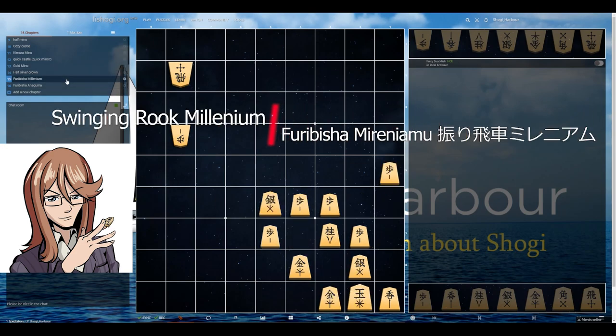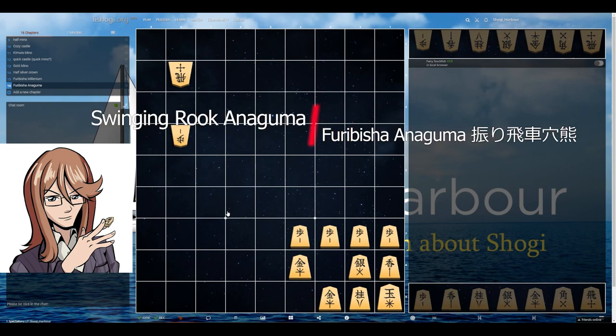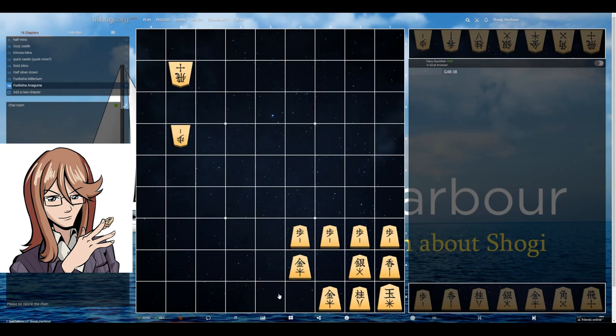There is also a Furibisha version of Millennium castle looking something like this. I believe it is an effort to oppose a static Anaguma. And of course, if you would like to fight an enemy Anaguma with Anaguma as Furibisha, you can also do that. This gold could be here, but sometimes it's even more to the left. The idea is that you need to cover those pawns — these golds will have some important side job to do. We could of course evolve this castle into different ones, like we've seen with Big Four and so on, but it's quite rare, so I'm not going to include it in this video.